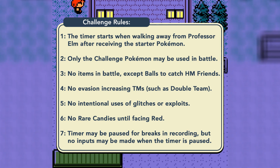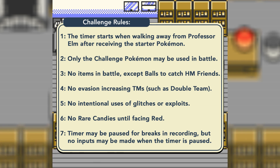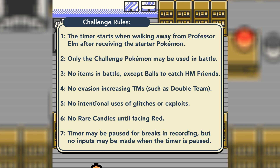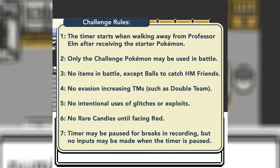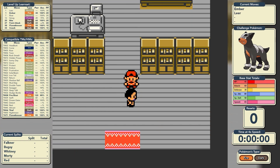Before we begin, we'll start with the 7 rules of the challenge. 1: The timer will start when walking away from Professor Elm after receiving the starter Pokémon. 2: Only the challenge Pokémon may be used in battle. 3: No items in battle except balls to catch HM friends. 4: No evasion increasing TMs such as Double Team. 5: No intentional uses of glitches or exploits. 6: No rare candies until facing Red. 7: The timer may be paused for breaks in recording, but no inputs may be made when the timer is paused. And with all that, let's get into the challenge.